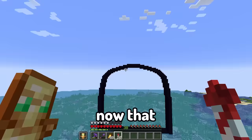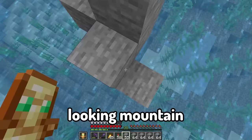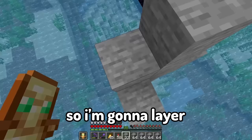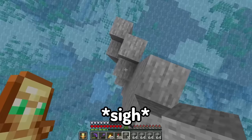The fun part is turning this portal into some sort of natural looking mountain coming out of the ocean. I'm going to layer the entire portal with some stone, then some dirt and some grass. I really hope it looks good - this might be a huge mistake.